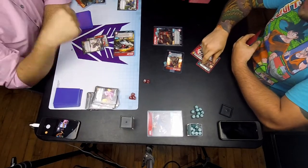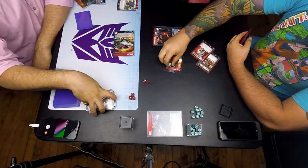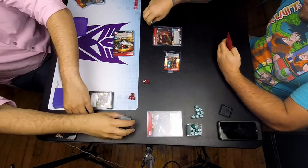So I flip Wheeljack here to keep his defense a little higher. I managed not to kill Lionizer, which I'm kind of okay with, because next turn I'll get to kill Optimus.